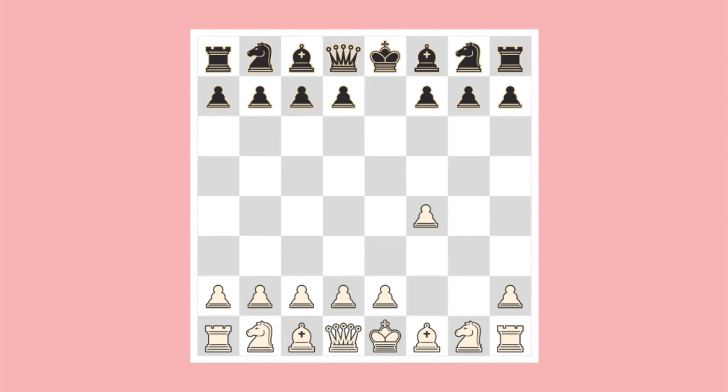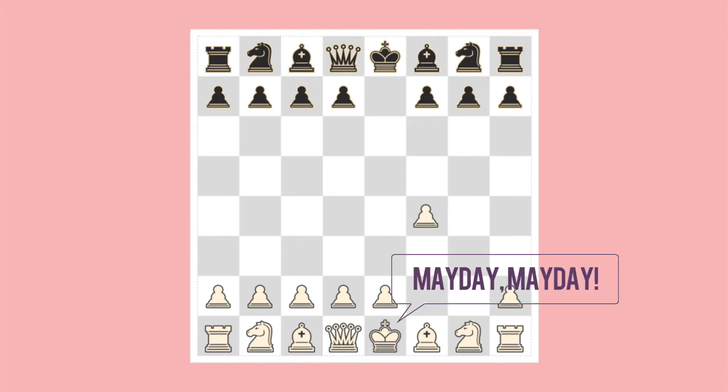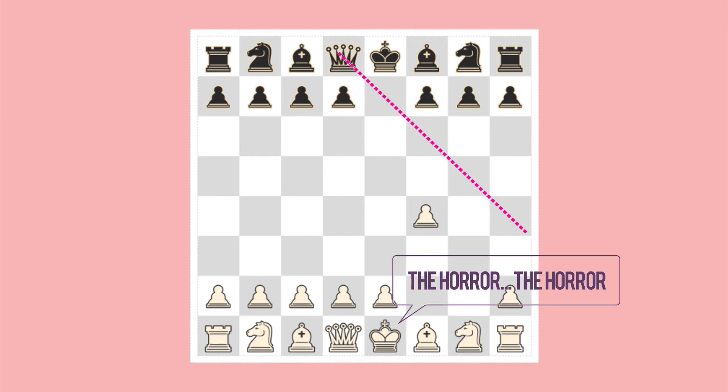Now White has left himself in a hopeless state — nothing can save him at this stage. Can you see White's blunder? He has exposed his king to a lethal attack. Black is about to place his far-ranging queen into position.